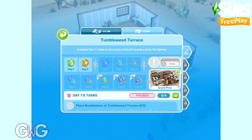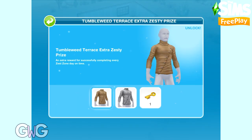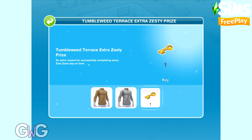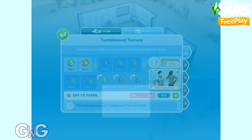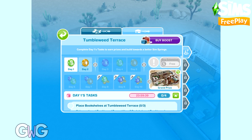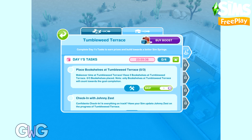You've also got extra zesty prizes which you earn by completing days in a certain amount of time. For this event, we have two tops for male adult Sims and one mystery key. I'll explain how the zesty prizes work when we get to that part of the video. The timer for this event is 10 days. You have 10 days to complete the tasks, and the aim is to complete each day within 24 hours. There are deadline markers, so if you don't manage to complete it within a certain amount of time, you will have to pay to move on. So let's start on day one's tasks now.